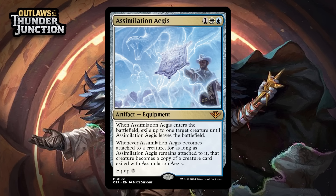Next up, it's Assimilation Aegis, which for one generic, a blue, and a white is a mythic rare artifact equipment. When it enters the battlefield, you exile up to one target creature until Assimilation Aegis leaves the battlefield. When it becomes attached to a creature, for as long as it remains attached to it, that creature becomes a copy of a creature card exiled with it, and it has equip for two generic. This is a neat design and also plenty powerful for limited. Even if it didn't have the equip part, you'd always play this card and feel good about it — Oblivion Ring effects are just really good. And if you happen to exile some really scary creature of your opponent's, making your own creature a copy of that can be pretty insane. It's not quite a full-on mind control effect, but it'll feel similar sometimes. Don't put too much weight into the idea that you'll always be upgrading your creature when you equip it — a lot of the time it'll only be a minor upgrade. Still, it's an amazing card. I'm giving it a B+.